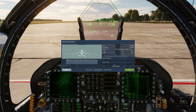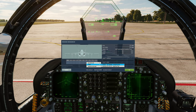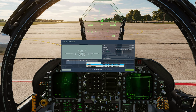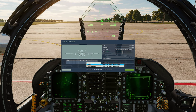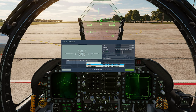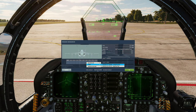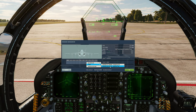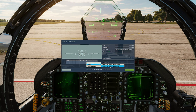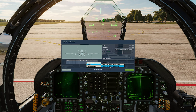The pod we're after can only go on the left-hand cheek station, station number four. We've got two pods we can choose from: the older AN/AAQ-28 Lightning targeting pod, and the newer one - the AT FLIR, advanced targeting forward-looking infrared, designation AN/ASQ-228 AT FLIR. We're going to go with the newer one.